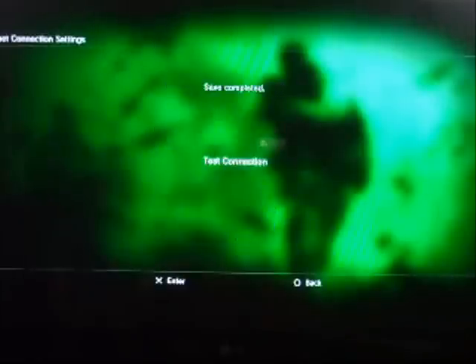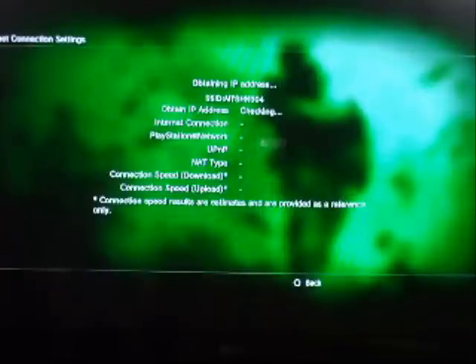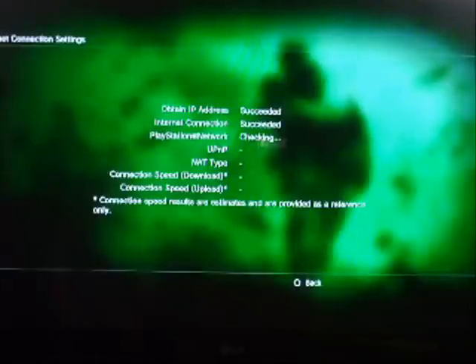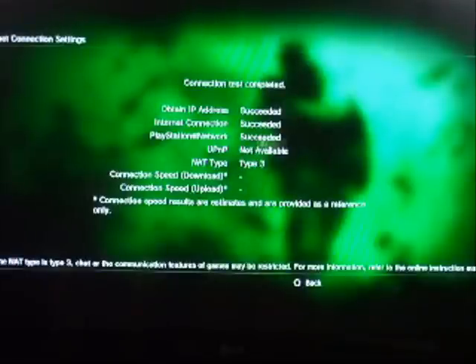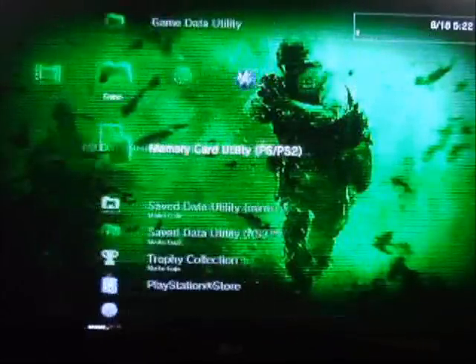For the rest of the settings, just keep going right and save your settings, then test the connection. The IP address succeeded — and there you go, PlayStation Network is back. I can finally get back onto it.